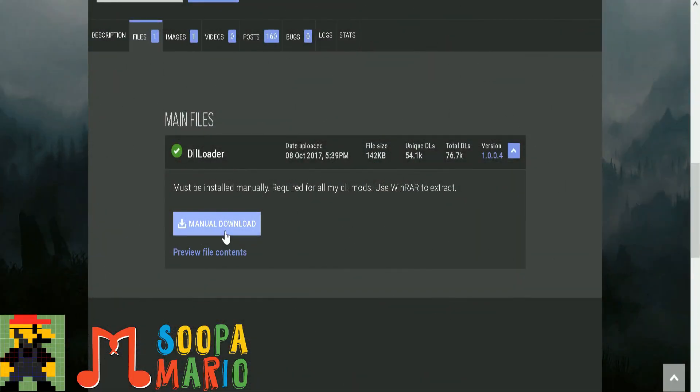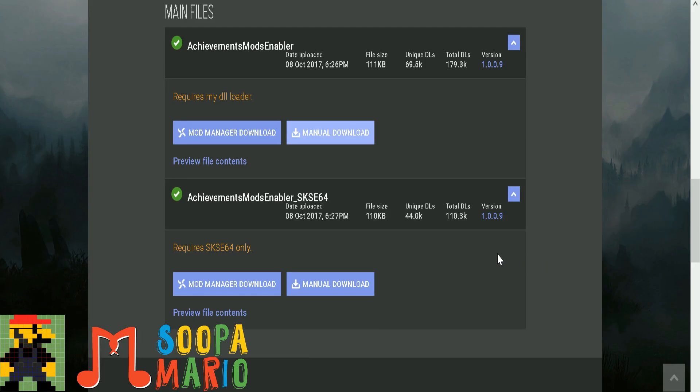Hey SuperFriends, SuperMario here. Today we're going to install the Achievements Mods Enabler for Skyrim SE, which is only available on the PC. I've provided the links in the description for you. We're going to do this manually because frankly it's very easy to install.